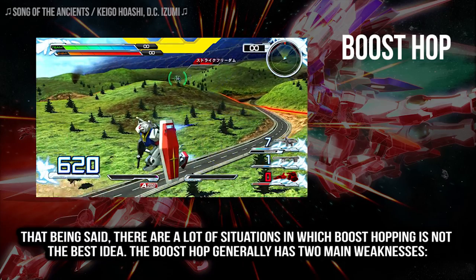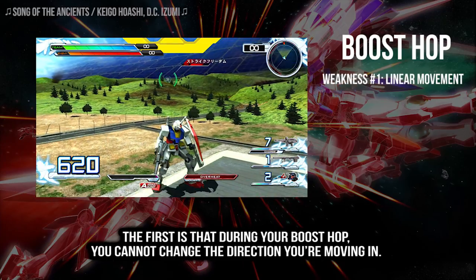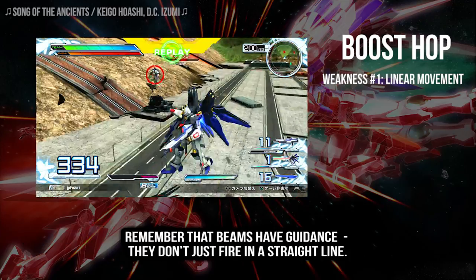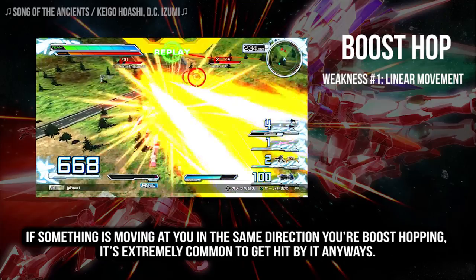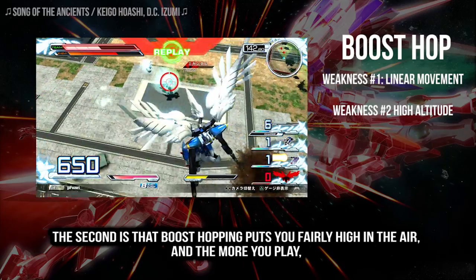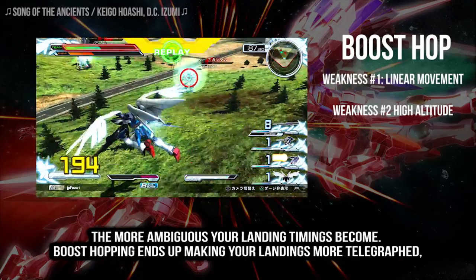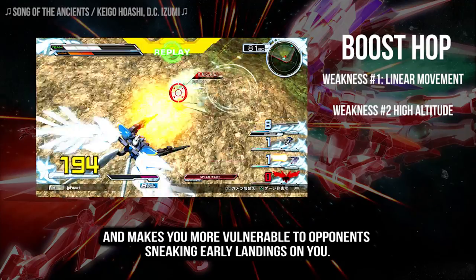That being said, there are a lot of situations in which boost hopping isn't actually the best idea. The boost hop generally has two main weaknesses. The first is that during a boost hop, you cannot change the direction you're moving in. The vertical movement you get improves your evasion, but only if you're moving perpendicular to incoming attacks. Remember that beams have guidance — they don't just fire in a straight line. If something's moving at you in the same direction you're boost hopping in, it's extremely common to get hit by it anyways. The second is that boost hopping puts you fairly high in the air, and the more you play, the more you might notice that being closer to the ground is often an advantage. Being closer to the ground allows you to sneak landings more often, and the more you're near the ground, the more ambiguous your landing timings become. Boost hopping ends up making your landings more telegraphed and makes you more vulnerable to opponents sneaking early landings on you.